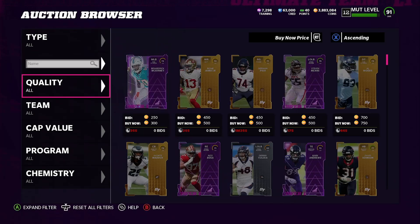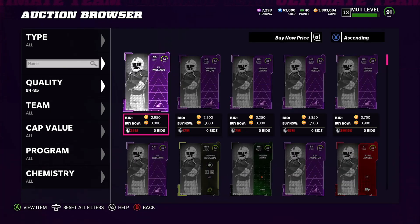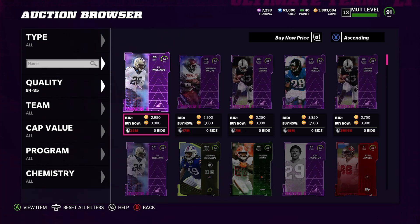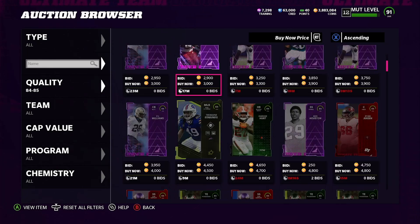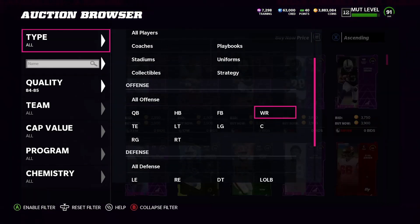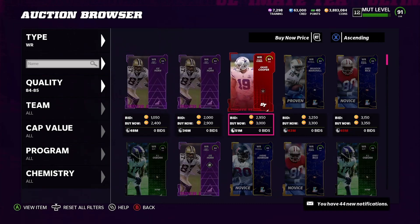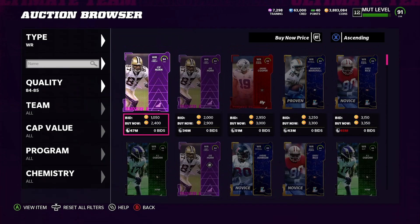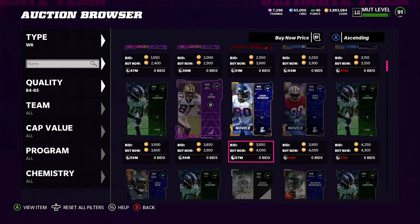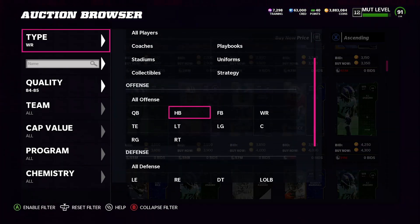Some of the lower cards are definitely down too. If we look at 84 and 85s, the minimum you see — this card going for that, that's what you can pretty much get an 85 for as well. Filter down here — look at this: 3000, 3300, 2400. You can pretty much get an 85 for 2400 if you're patient enough. There goes one at 4000 — you definitely don't want to be at the 4000 coin mark.